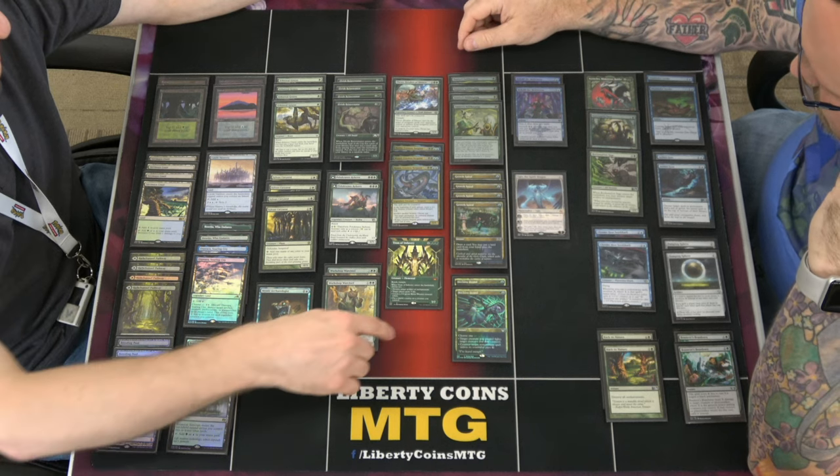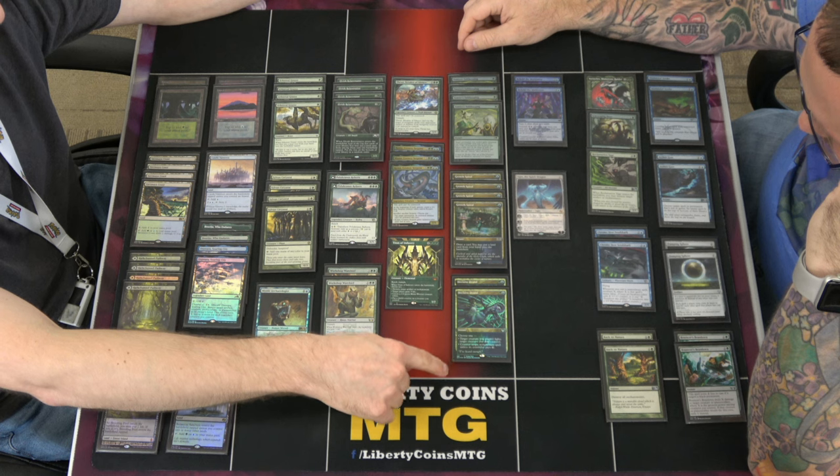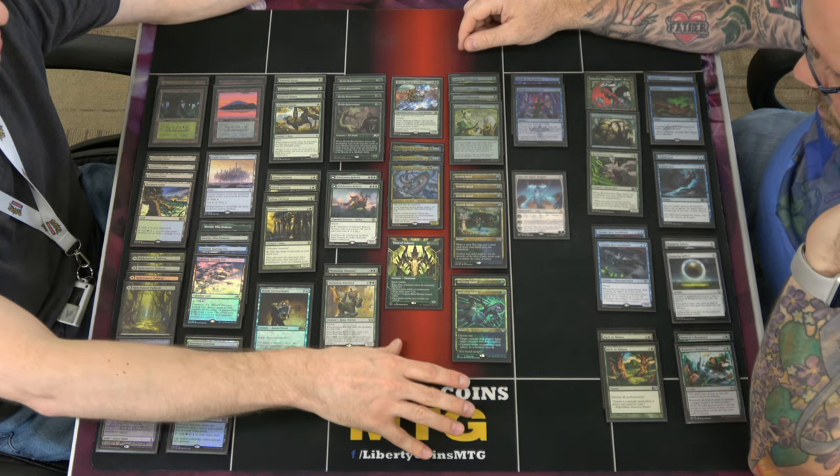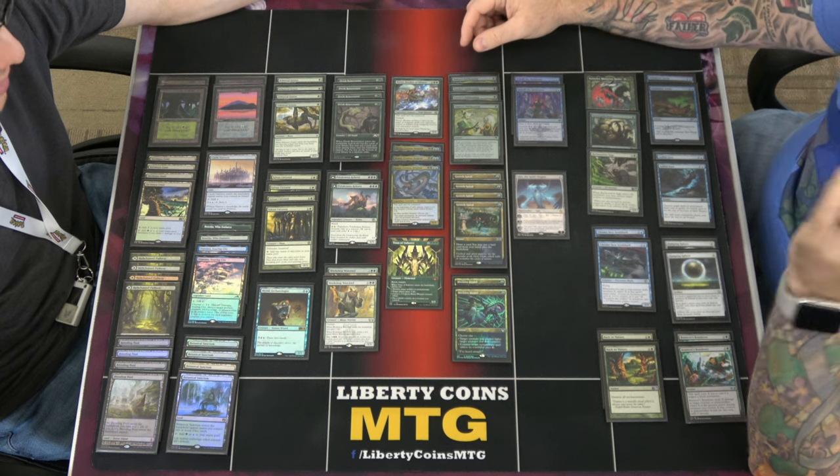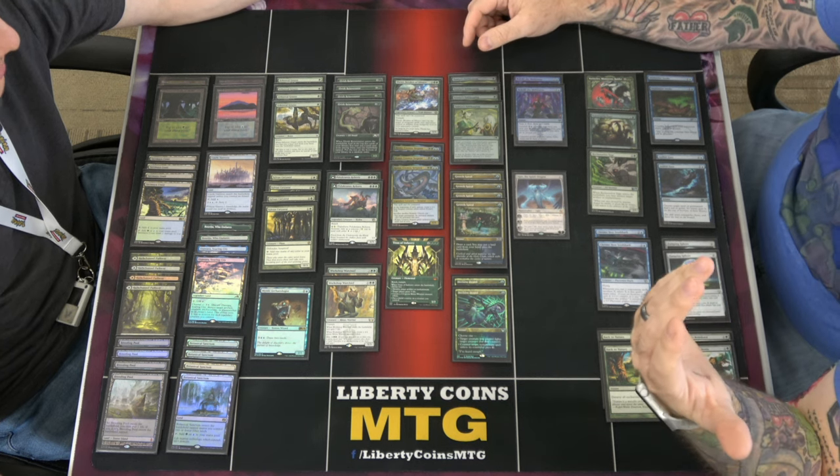And then you have a couple of spells here. Decisive Denial, which is a great — it's a Mana Leak or a fight, so you can use it as removal. Four Growth Spirals, which give you a little card draw and land play — it's another little pet card of mine.